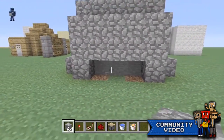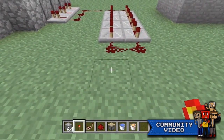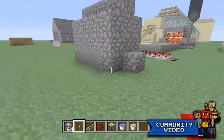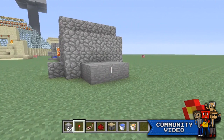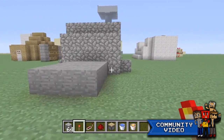Now you can see there's smooth stone down there. All you have to do is go over here, place a redstone torch and delete it very fast - like that. And that is literally it guys! You've got your smooth stone generator - a perfectly functional smooth stone generator.